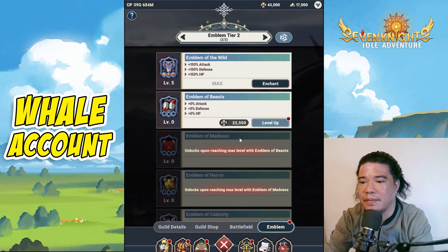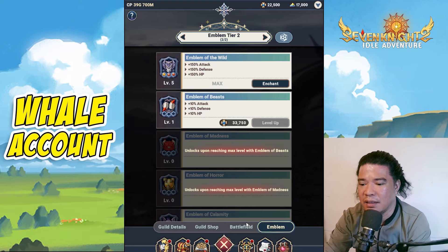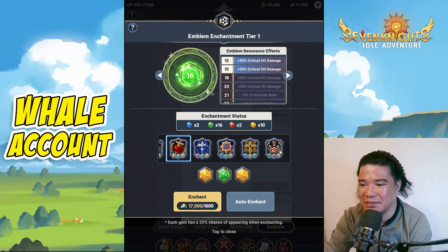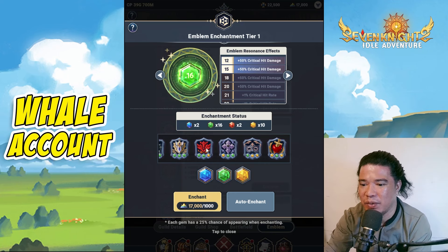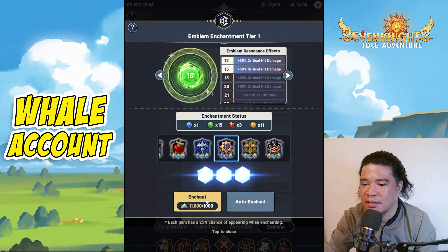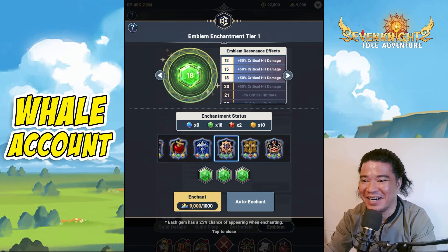Let's go back to our emblem and level it up. This is already at tier 2 — let's level up. We obtain here plus 10% attack, defense, and HP. Let's try our luck with more enchants. That is red, red again — nice! I am already at level 18, and it unlocked plus 50% crit hit damage.